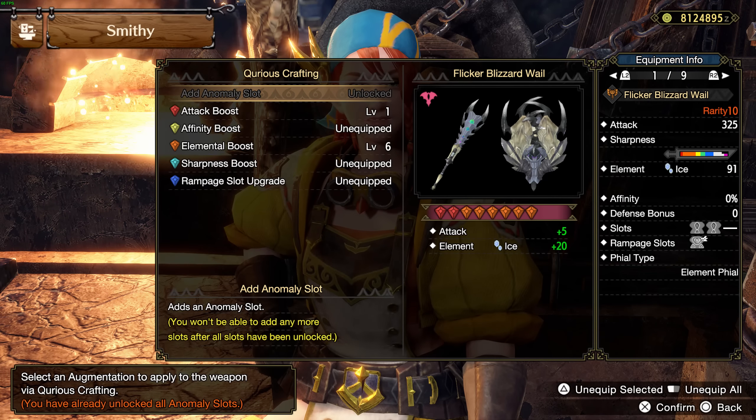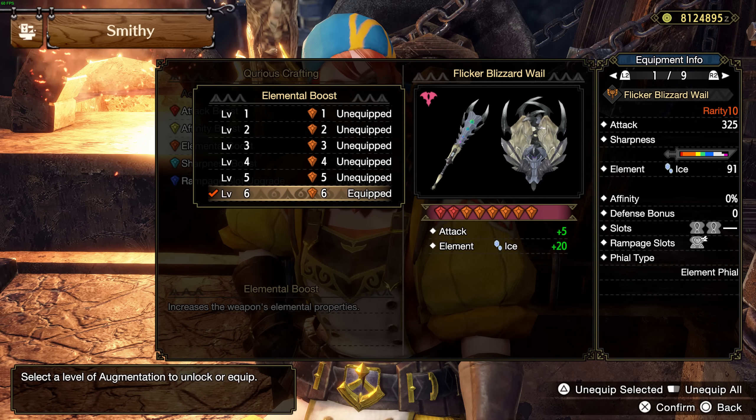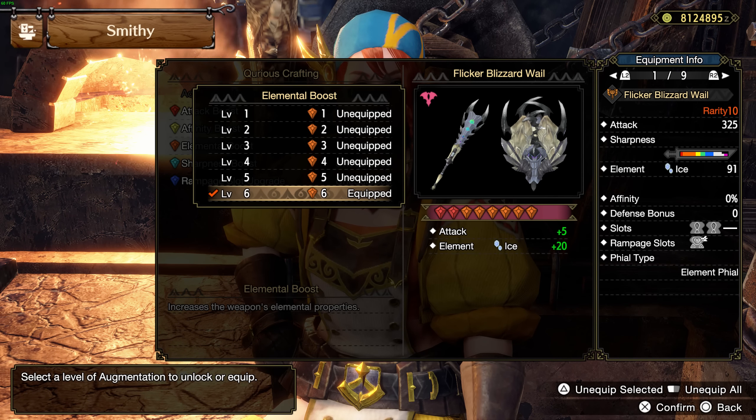First of all, we can now augment for element level 6, which gives you an additional 20 ice — that's like a 30% increase of total element compared to its base element.